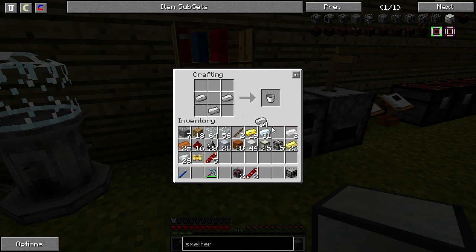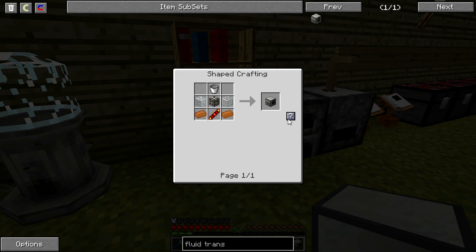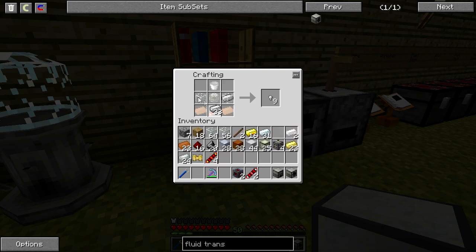Now we need a fluid transposer. We need another bucket — heavy on the buckets here — and copper. Fluid transposer done.